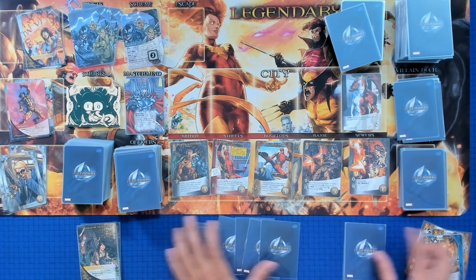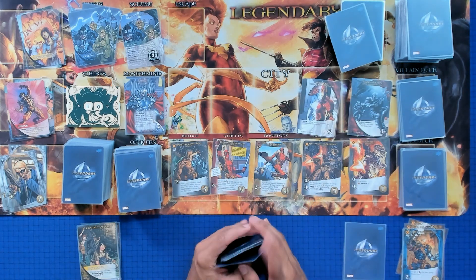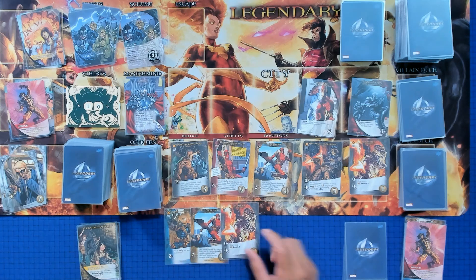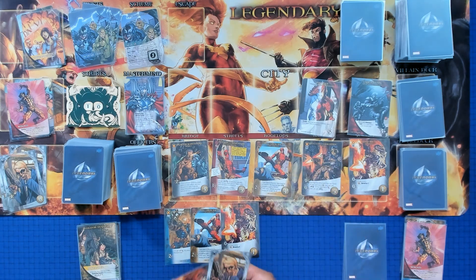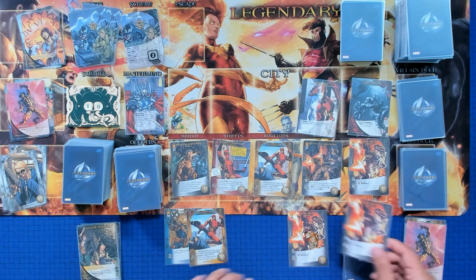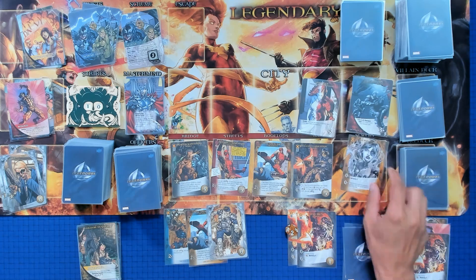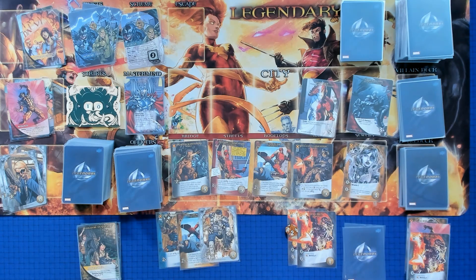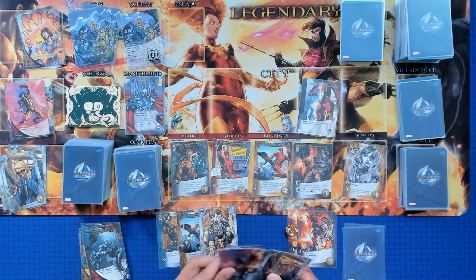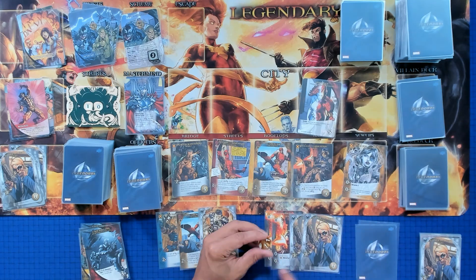Drawing six cards — Cape Killer shows up. We'll play for two, gain a wound, draw a card, Versatile for recruit, draw another card, Versatile for recruit again. We get Lucky Break for one. Then we have five attack — we'll discard to fight the Cape Killer, KO a card from our discard pile, and with three recruit left we'll get another card.